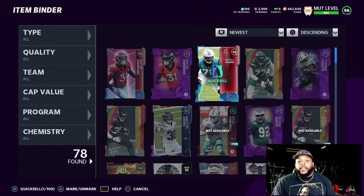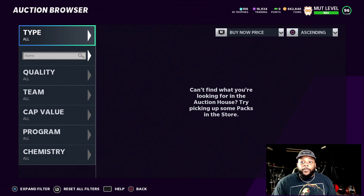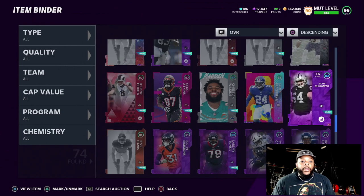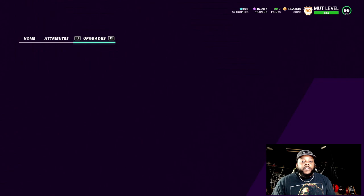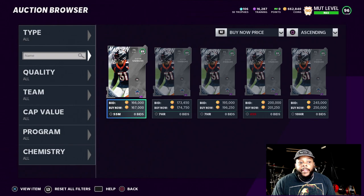I'm going to quick sell these other players and then power this card up. I had to find my 89 power-up pass because his 89 overall card is like 200k right now. They don't have any of his cards on the block. I got a power pass on Incognito — I don't even need him like that — so we're going to take it off of him and put it on Simmons. His 89 overall was 167k — it was 200k when I first checked.